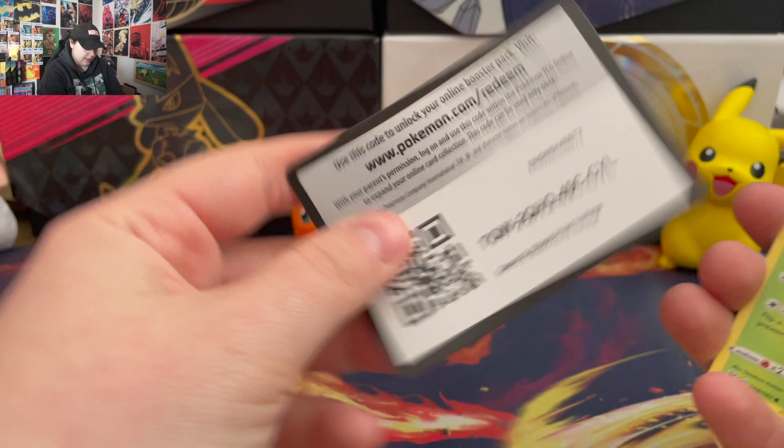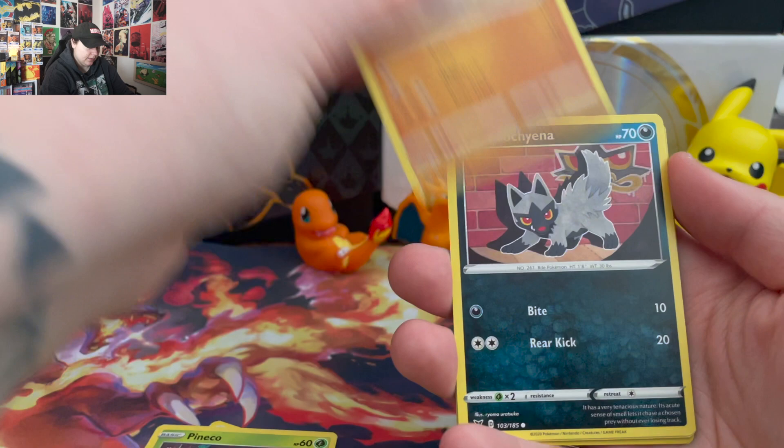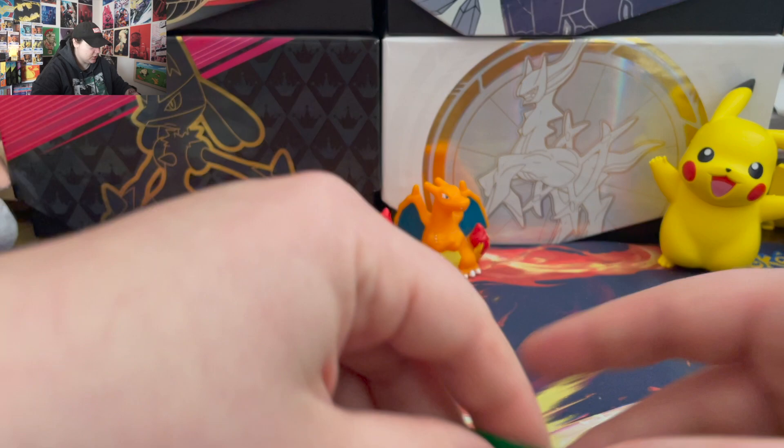Energy, Sableye, Mimikyu, Kakuna, Pangoro, Mudray, Pumpkaboo, Charmander, Chatot, a Reverse Vileplume, and... A whole mystery pack without a single hit. Dude, that's... Wow. I don't even know what to say. That's so rough.